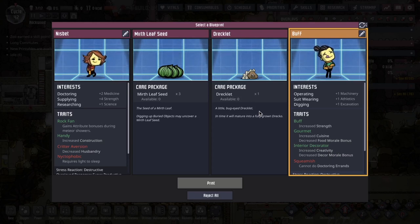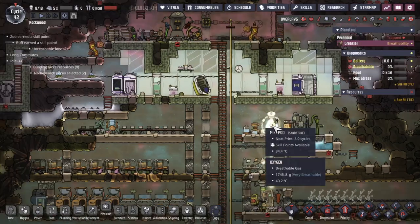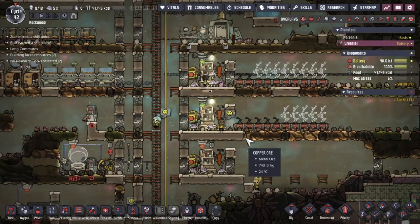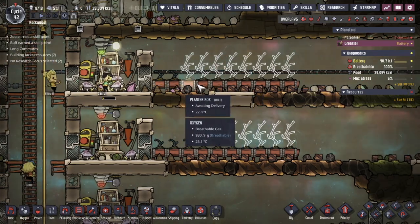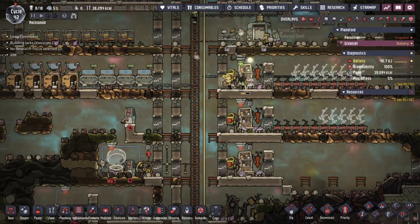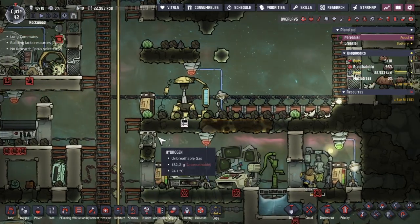Just when the food situation starts improving, I decide I should bring on another dupe. This dupe's called Buff — they like operating, suit wearing, and digging, and they have three positive traits, which I thought was pretty nice. They're rubbing their tummy, indicating they're hungry. Let's see how you do in this base. Though I do have mealwood starting to grow, so that is a good thing. I can feed about one dupe for five planter boxes. This takes care of four, but we have eight here, so I'm still going to have to plan ahead.